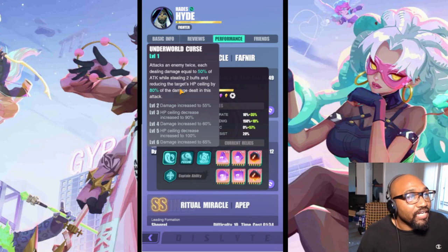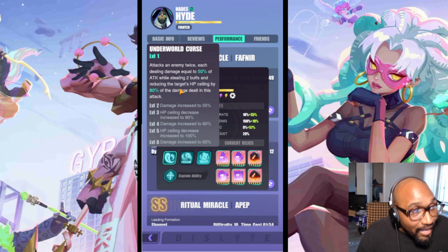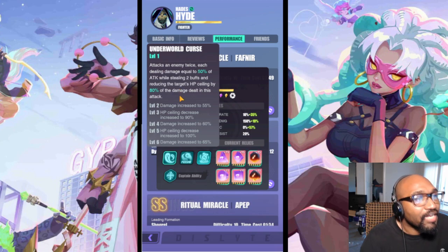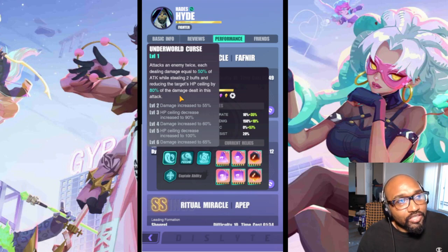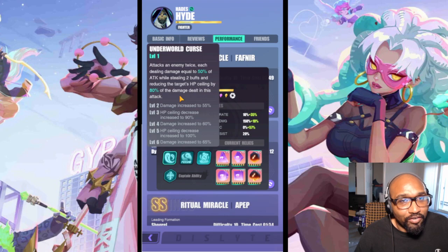He attacks the enemy twice — two hits, each dealing 50% of his attack. He's buffed, cracking. If he has a lot of stacks while stealing two buffs — obviously he can't have any buffs — the reason he's stealing two buffs is to buff up his passive, and it also makes him a stripper, which makes him incredibly annoying to fight against. It also reduces the target's HP ceiling by 80% of the damage dealt. That's only important when you're dealing with a healing comp — he's supposed to out-sustain them.